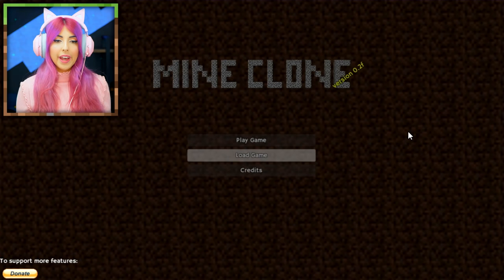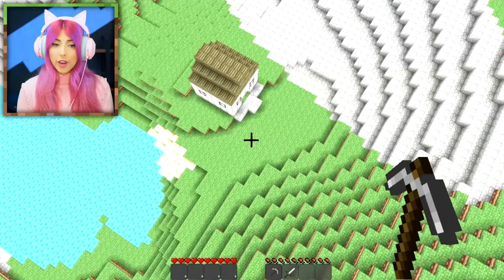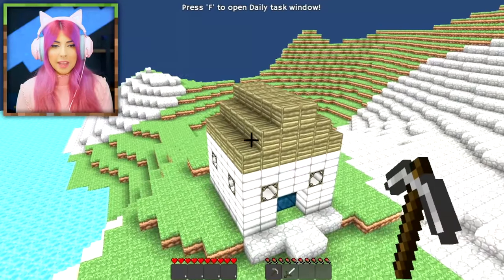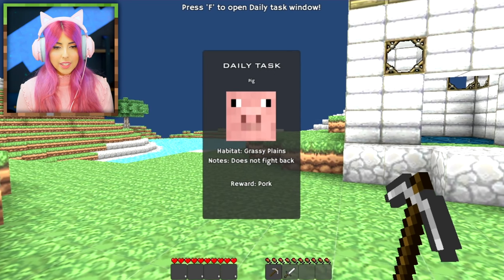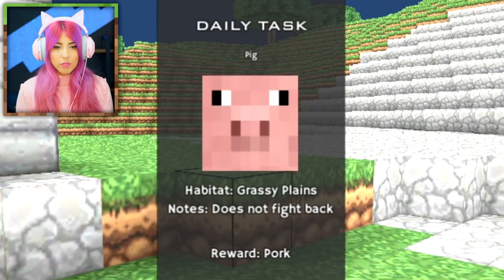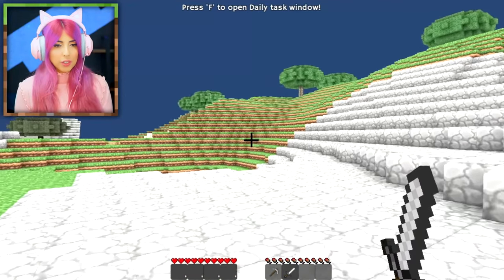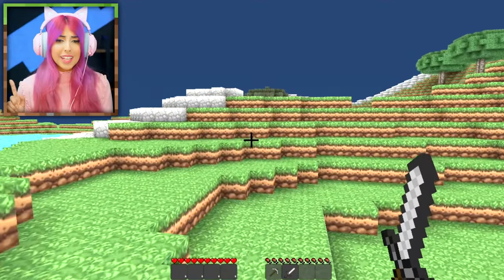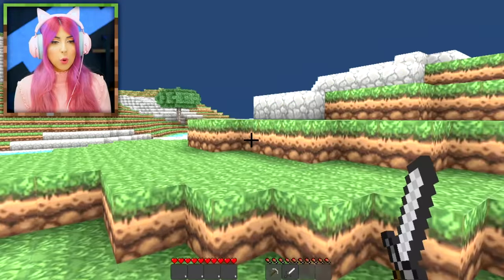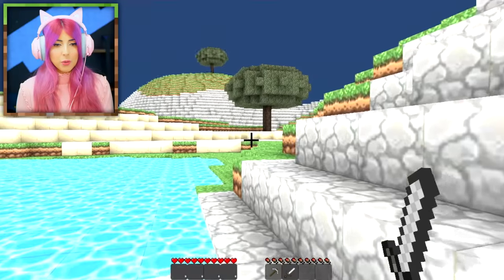We have Mine Clone next. Loading world — I have a pickaxe and I'm slowly falling to the ground. Looks like I have a beautiful house. Press F for a daily task window. The daily task: habitat, grassy plains, does not fight back — I guess it just means kill the pig. The textures on this game remind me of a resource pack called Dragon Dance. This is probably the best one out of all of them so far.